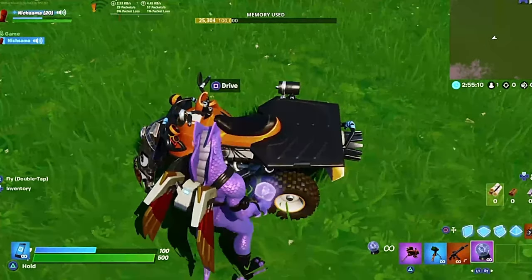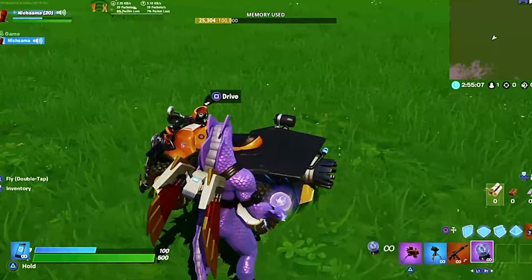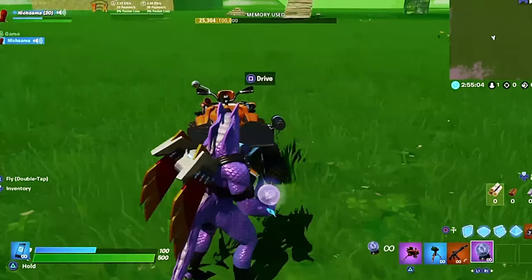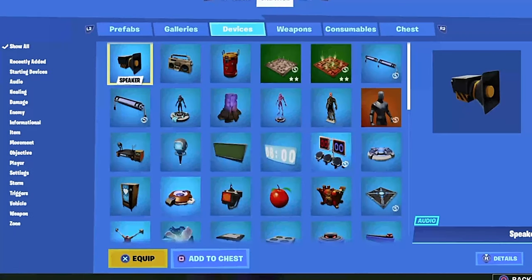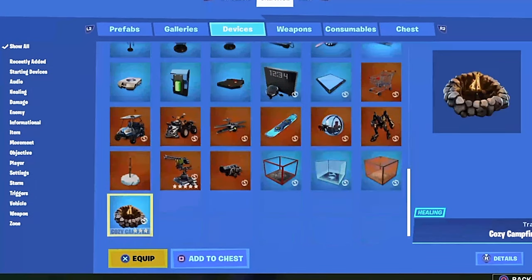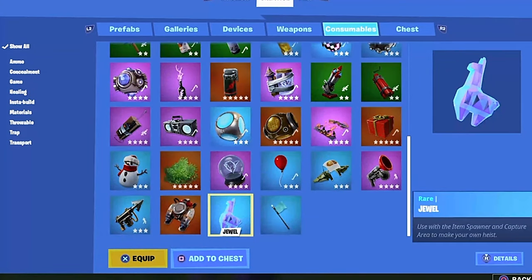I'm going to show you how to become invisible inside a quad crasher. So first go to your inventory, grab a quad crasher, which should be down here, and then go to consumables.